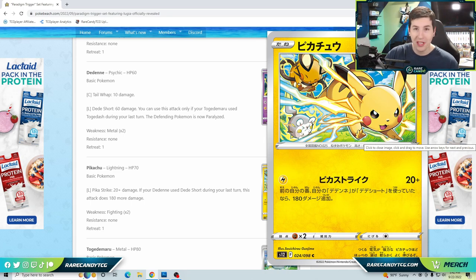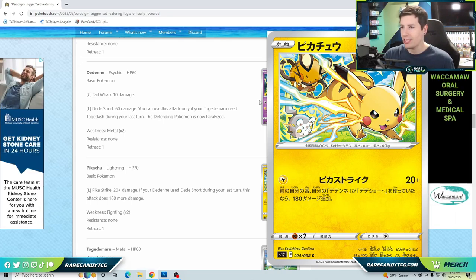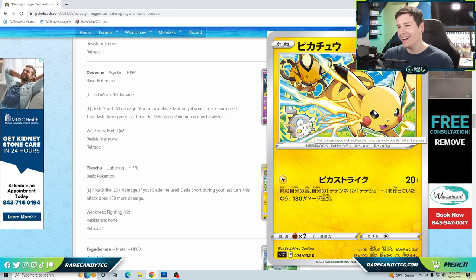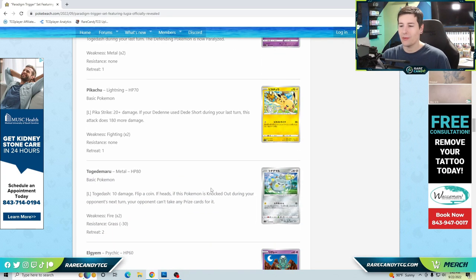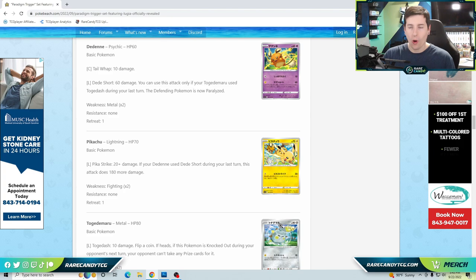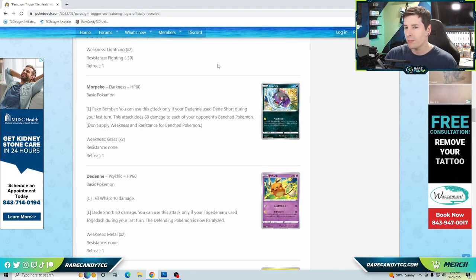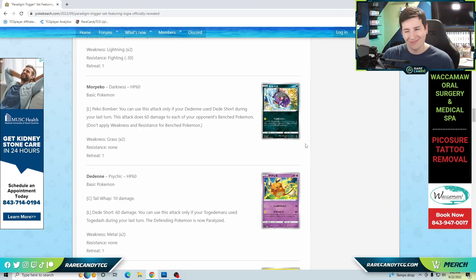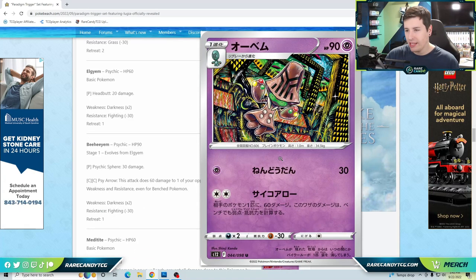200 for one energy would one-shot Palkia VSTAR with just a Pikachu, which is enticing. But the issue is you have to chain attacks in a very specific order: Togedemaru, then Dedenne, then Pikachu — and you loop back. You can't just throw up another Pikachu after it's knocked out; you have to restart the chain with Togedemaru. You could weave in Morpeko if your opponent doesn't have Manaphy, but overall this seems too gimmicky.